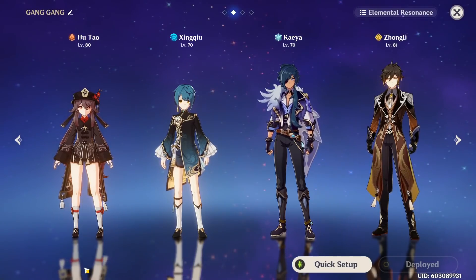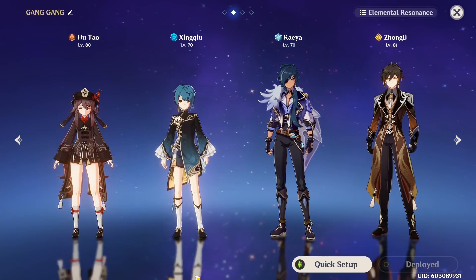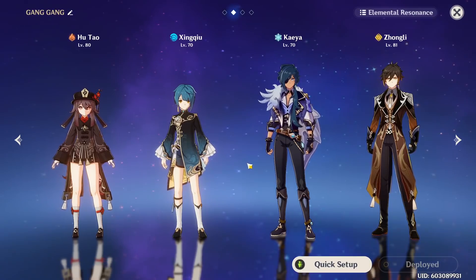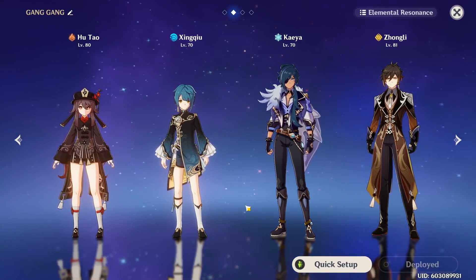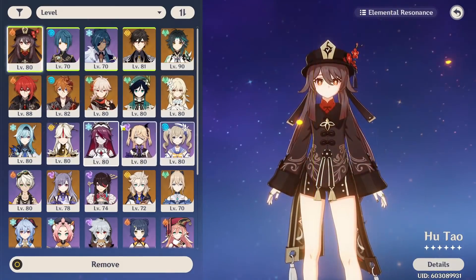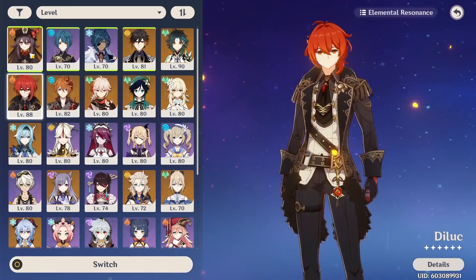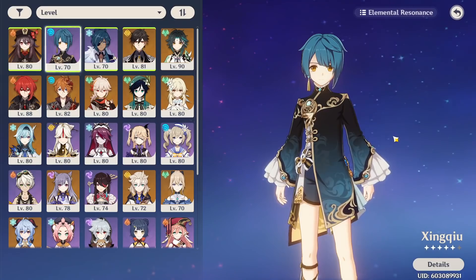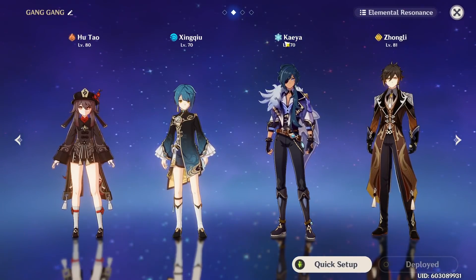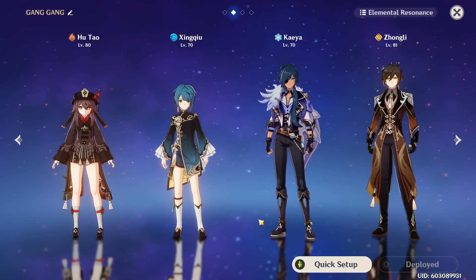Now for team comps — Xingqiu fits basically every team, but since he's so valuable to certain characters I usually recommend running him in whichever team needs him most. He shines exceptionally in pyro teams. Characters like Diluc, Hu Tao, and Xiangling wouldn't be nearly as good if they couldn't reliably vaporize. While Xiangling can use Childe to constantly vaporize, Diluc and Hu Tao don't have comparable options to Xingqiu for vaporizing every single hit. Melt teams with pyro characters deal far less damage than reverse vaporize teams because of how fast Xingqiu applies hydro, letting you vaporize literally every hit — so I always recommend running pyro carries like Hu Tao or Diluc with Xingqiu.